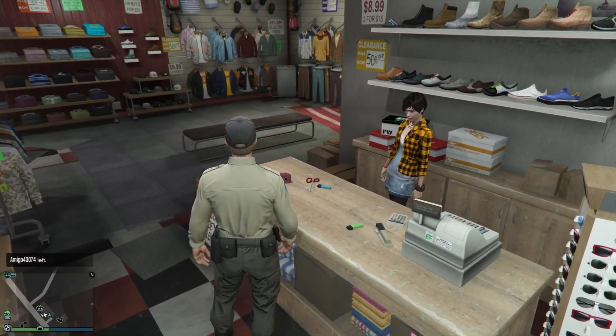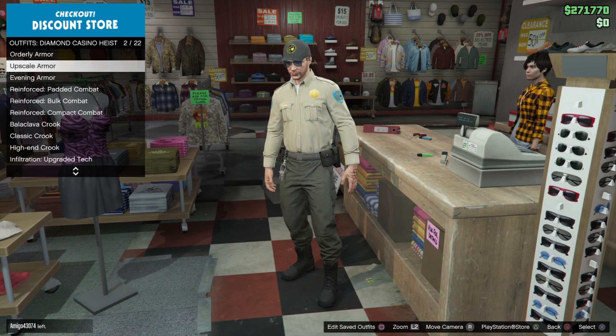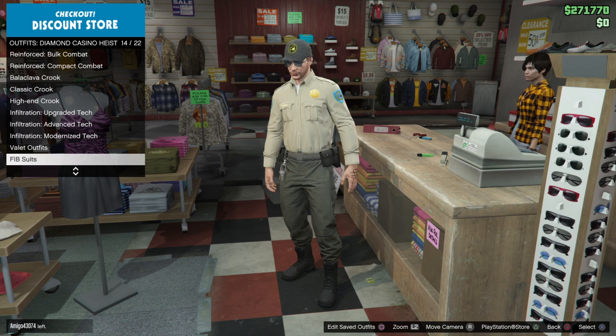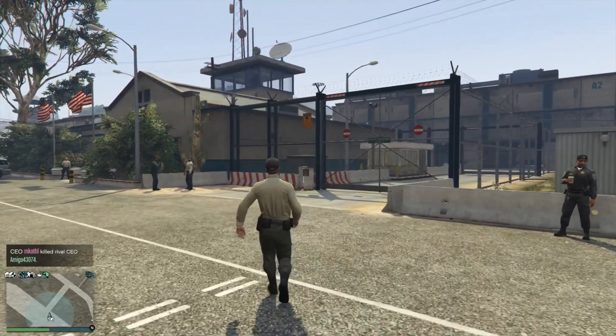Hello everyone. I should have an interesting video today as I wanted to try to see if the outfits you get with the casino update would work in free roam as they do with the setups. One of the setups for the stealth raid of the casino is to go into the prison dressed as one of these guys, as you can see on screen, and go with a prison bus into the prison.